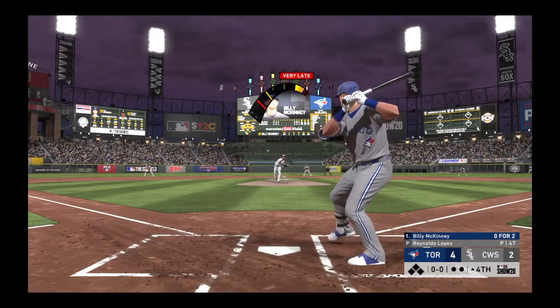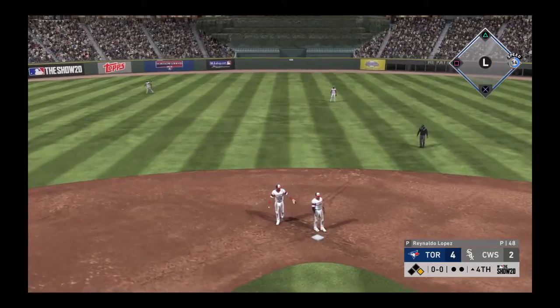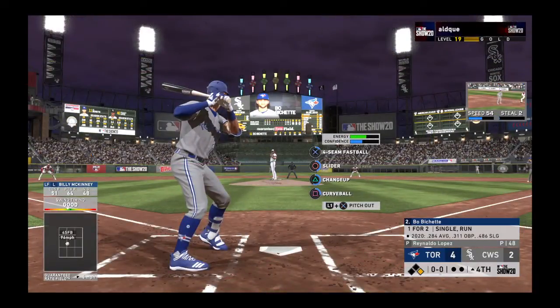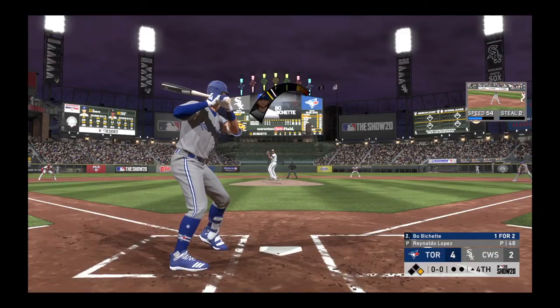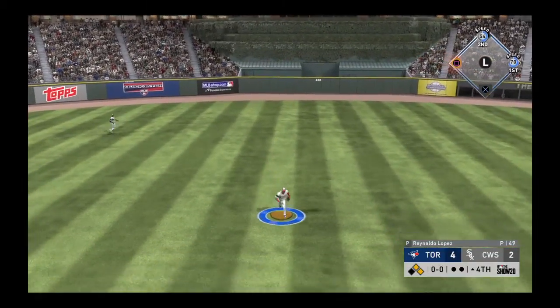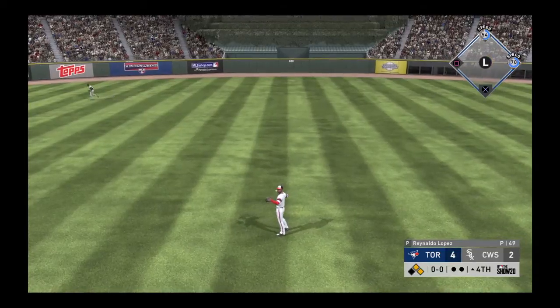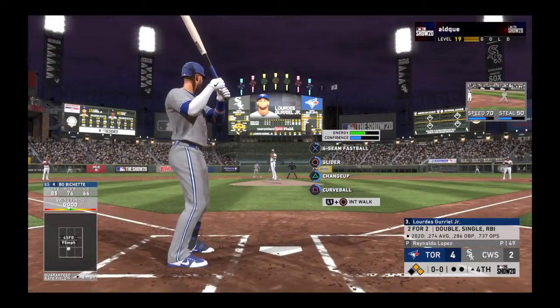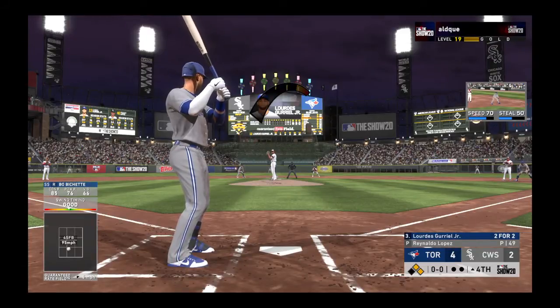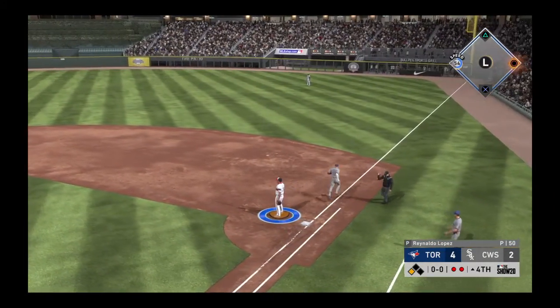McKinney is ready — first offering, swing and a liner, base hit. A little first-pitch swing to kick off the inning. Now Bo Bichette picks on the first pitch — line drive back up the middle for a base hit. Lourdes Gurriel steps in, swings and grounds it to short to second, over to Abreu at first — the big double play.